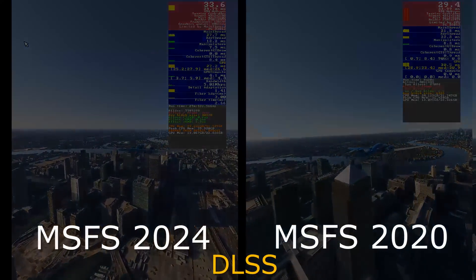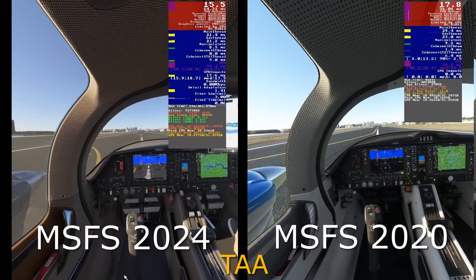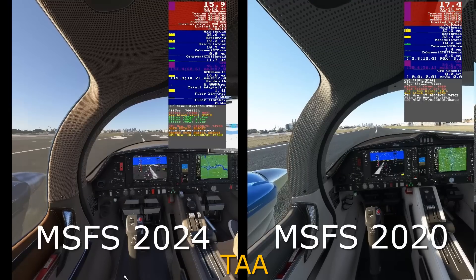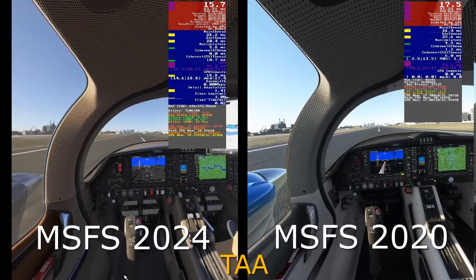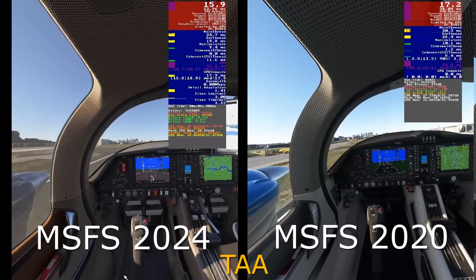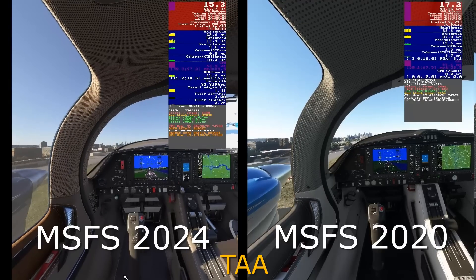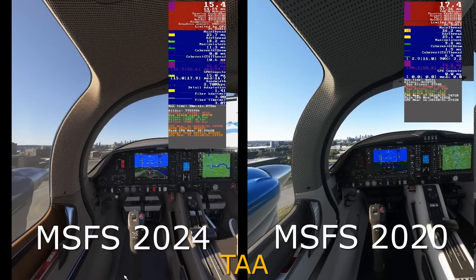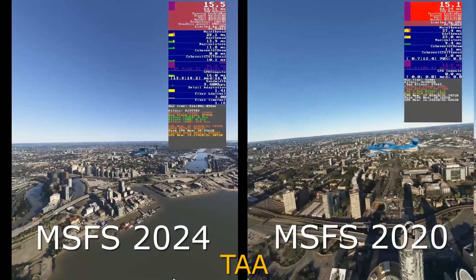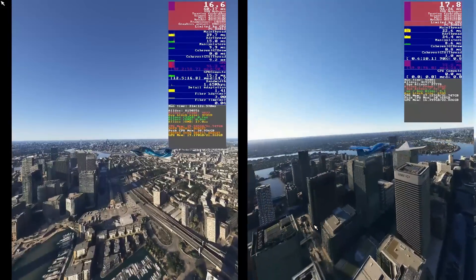Now we're going to do something a bit crazy. This is Ultra Settings in both sims using the full resolution of the Pimax Crystal, and we are in TAA mode. This is the kind of frame rate I would not recommend in VR unless you're an experienced VR user, because otherwise you will experience nausea. For someone like me who's a bit hardened, this actually wasn't too bad — but for most people, this is going to be absolutely awful. Look at this though: the FPS are almost identical, which pleases me, because that means I've got my settings pretty much spot on with both sims to make this test as comparable as possible. This is not meant to be scientific at all, but I do think we can draw some interesting conclusions. At the end of the day, this is just for fun.